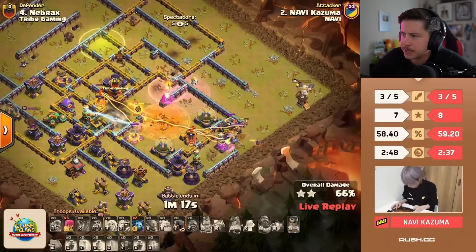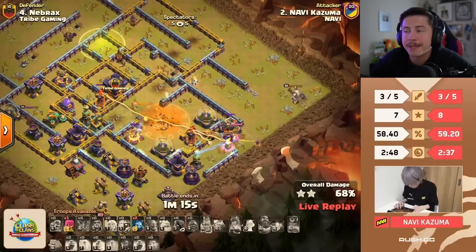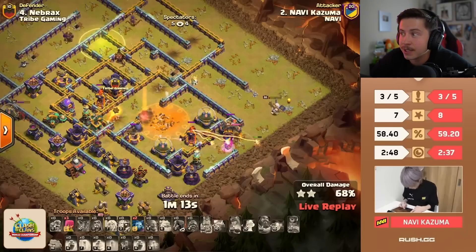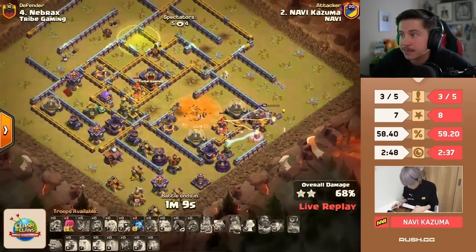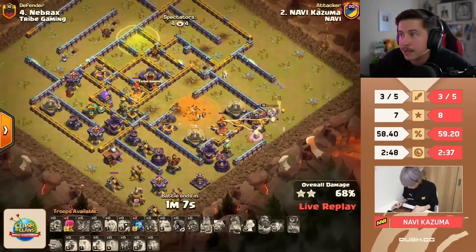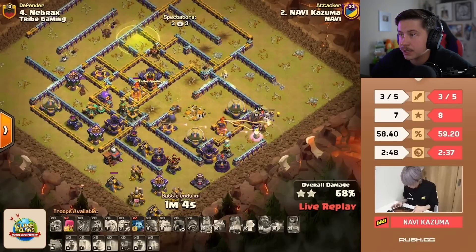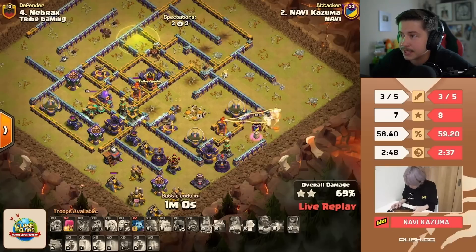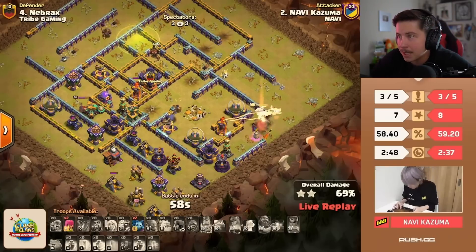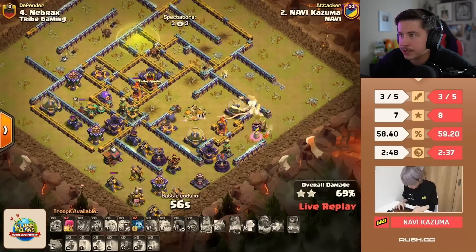This is a big defense — it's going to be low percent. Tribe Gaming now have every chance to steal the lead if they three-star their next attack. King on the right side — not going to do much, goes down. Phoenix brings him back for an extra building or two. It's going to be just above 70 before this attack ends. Rip Kazuma. You can tell from the way he dropped the queen he wanted her to walk down into the scattershot, but queen did not obey.